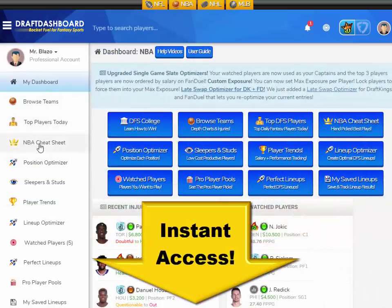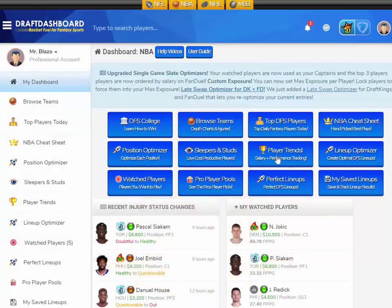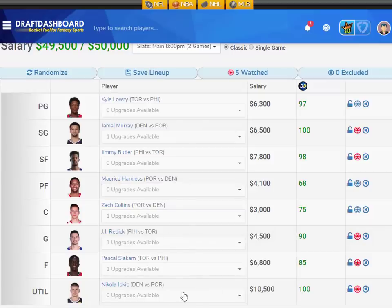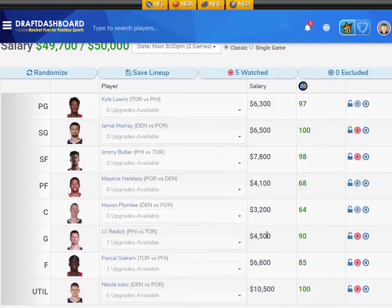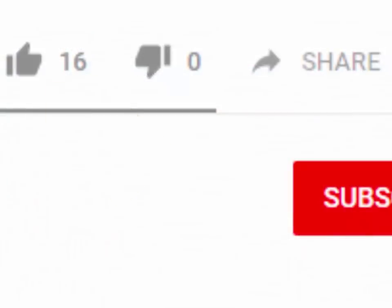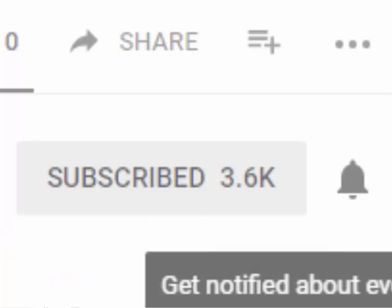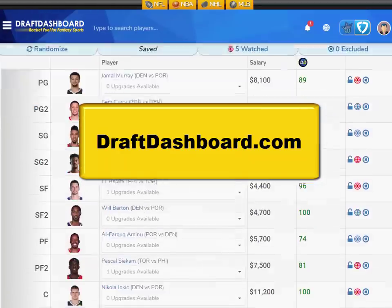If you want to try all these daily fantasy tools for yourself, click the link in the description below or go to draftdashboard.com. You can use our DFS lineup optimizer to build quality lineups using our picks and your own custom player pool. Don't forget to subscribe to this channel and hit the bell icon for instant updates. Please comment below with your favorite player for this NBA slate — I love to hear what you guys think. Thanks again and good luck.